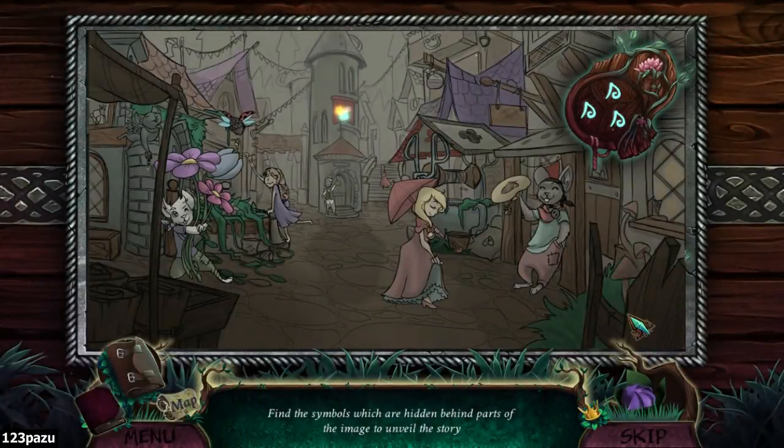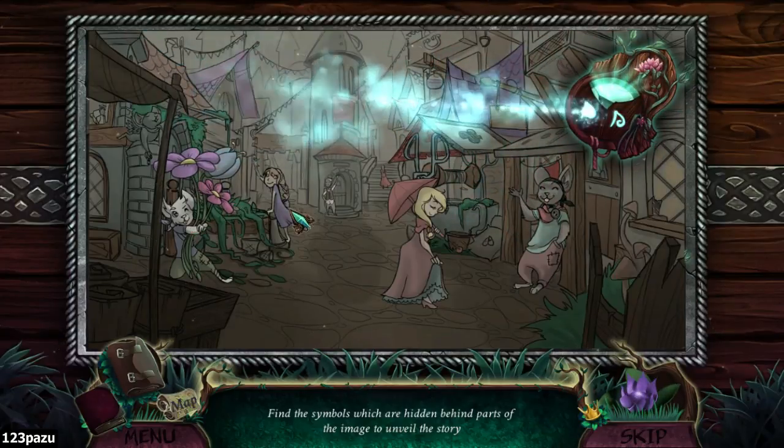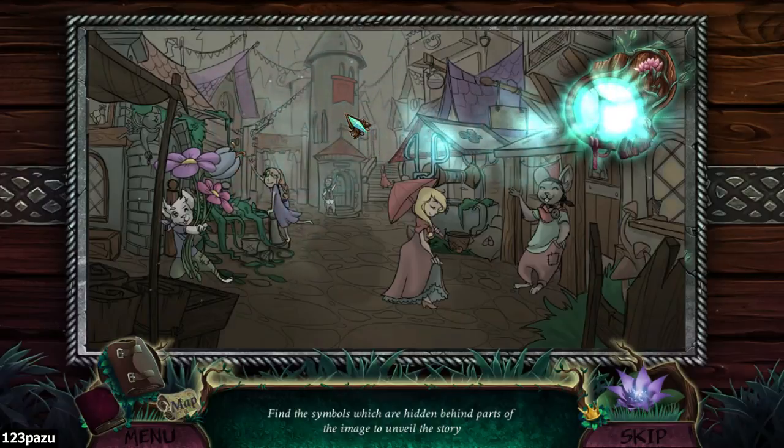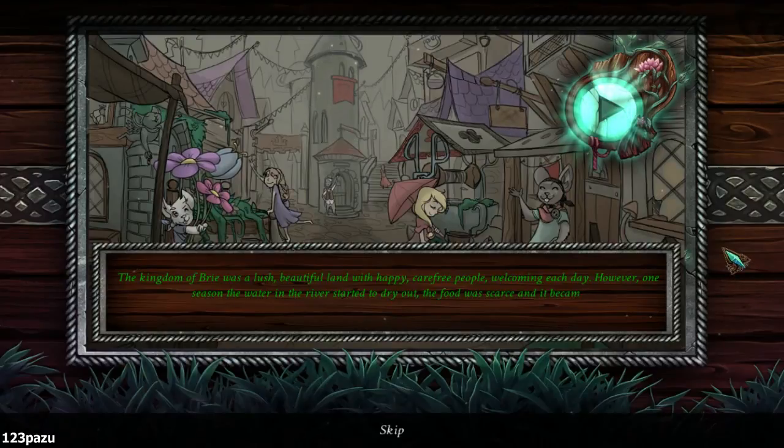Find the symbols hidden behind parts of the image to unveil the story behind some of the objects. There are three different ones — they're all hiding. The kingdom of Bree was a lush, beautiful land with happy, carefree people welcoming each day. However, one season the water in the river started to dry out, the food was scarce, and it became obvious that their lives were about to change.